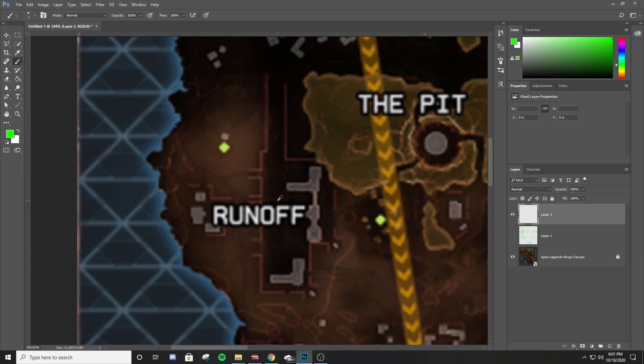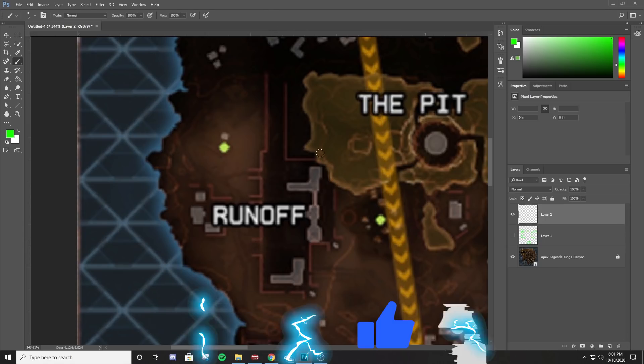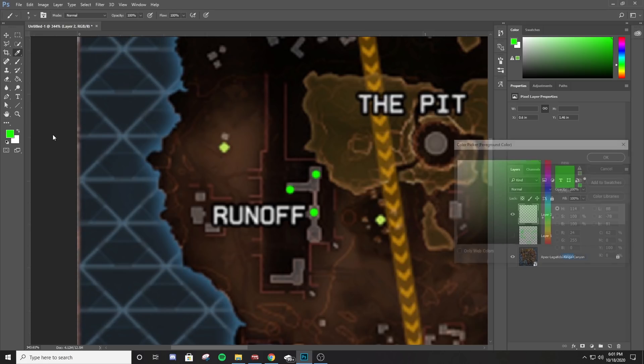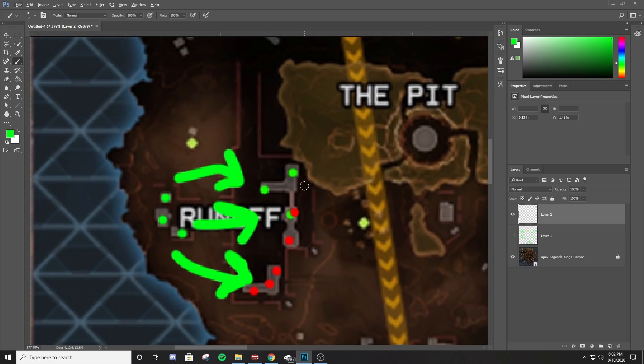The next top landing location is Runoff. When landing here contested, stick around this building — one person on the balcony, one in the center, one on the side, then work it in as a team. If multiple teams land and enemies start filling your planned landing spots, it's best to land at the back town instead — there are three separate buildings and bins back there. Rotate in for a third party from there, because you do not want to be sandwiched between two teams.